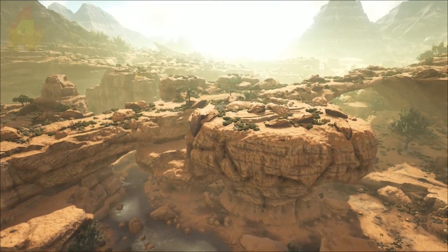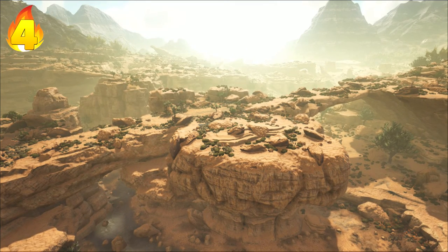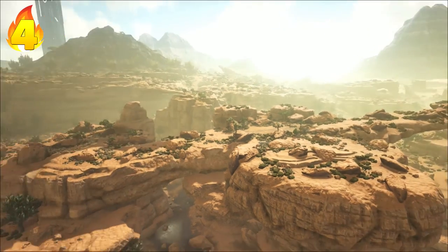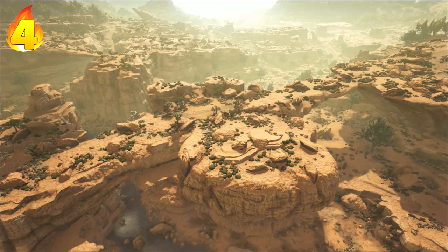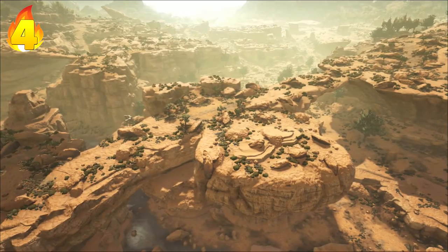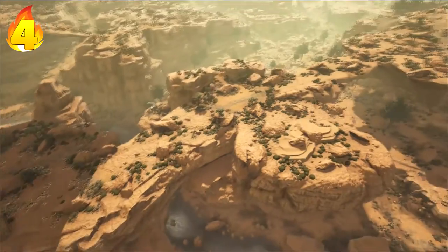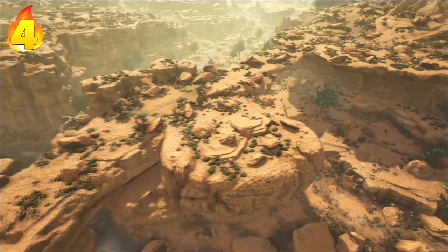At 4th place is this little stone pillar type area. It's roughly centred in the middle of the map and it does have these two stone bridges going onto the pillar. These are very easy to defend — you can cover them in Behemoth Gates so land dinos can't exactly get on here.